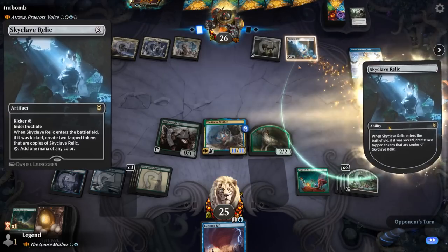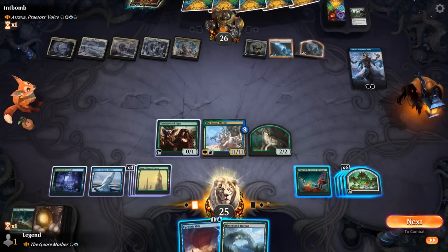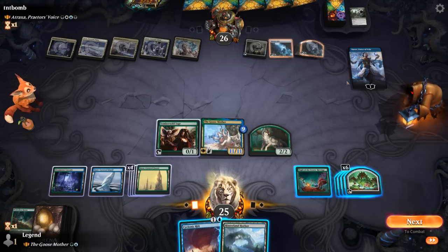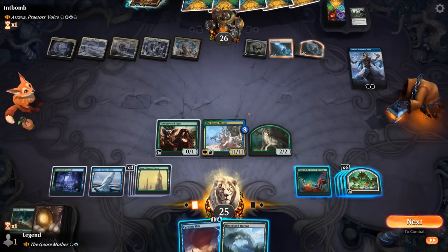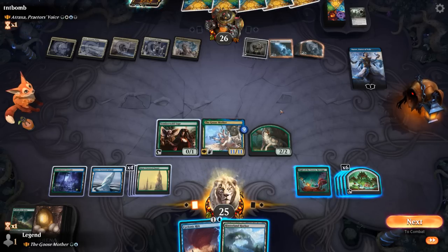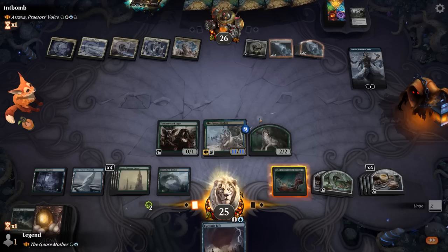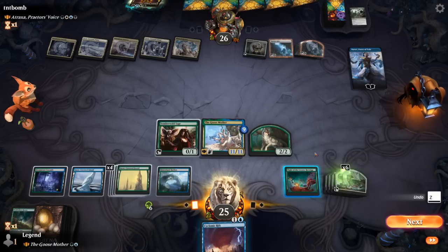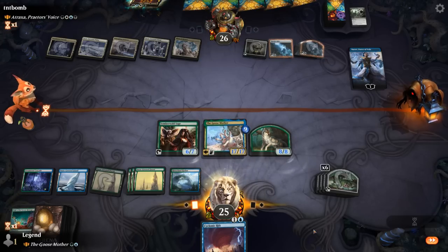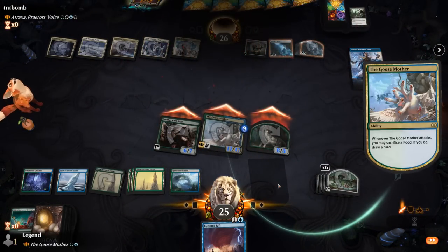We'll just cast the biggest Goosemother possible — X equals 9 — and then we'll have a bunch of food left over even if they have removal. We technically still have 5 green mana available, so we can sacrifice Wolfwillow Haven — we have something to pressure Narset if they answer the Goosemother, and something to pump with Knight of Sweet's Revenge giving plus 6 plus 6 to the team. It's going to be a kicked Skyclave Relic making some tokens, so Cyclonic Rift is looking reasonable. We could Rift with Overload before attacking to sac a food and draw, or take out Narset and then Rift so they can't replay it. We've got 6 food, so activating Knight of Sweet's Revenge gives 13 plus 18 — that's 31 damage. That would just be game. Let's go for it, tap all the food tokens for mana, hope our opponent doesn't have a Fatal Push. And our opponent explodes — awesome. Revenge was had.